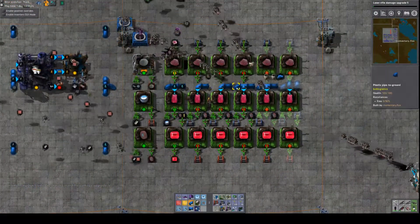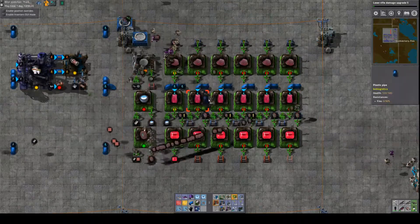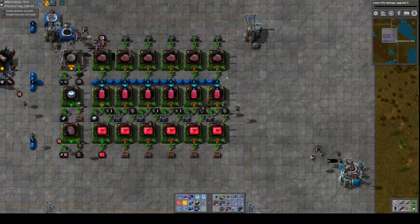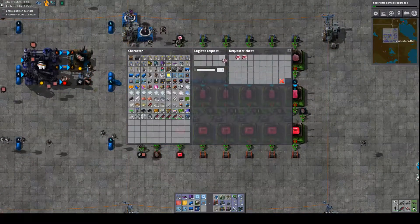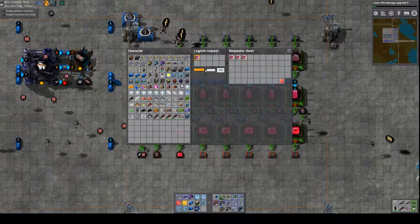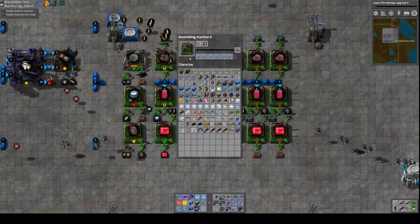I'll just pick up these underground pipes and replace them with straight pipes. There we go — snip the end one there and put this back to rubies. Okay, and then I can just change all of these to the other gems.